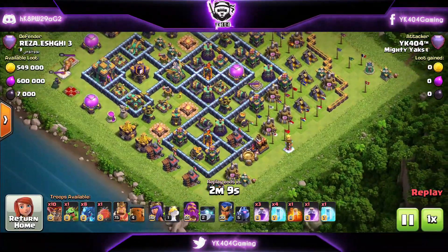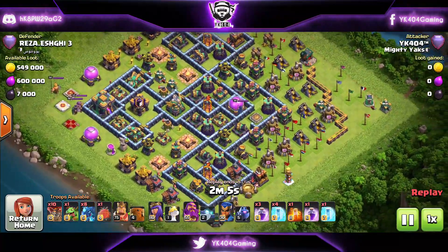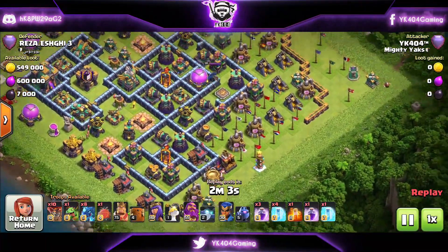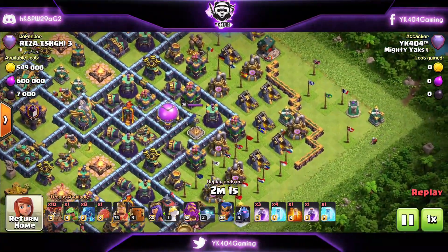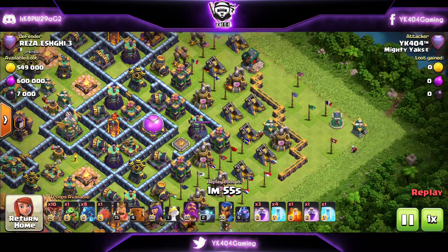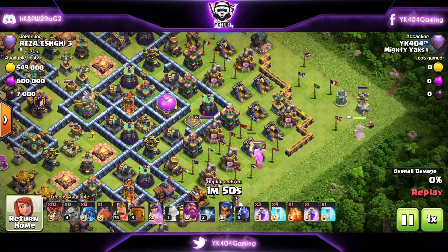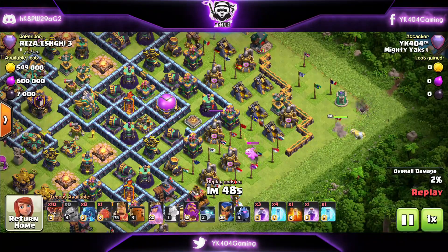This is a failed attempt. Some of you guys requested in the previous video to see failed attempts so you can think about what not to do — so here it is. I consider this mistake very noob-ish on my part, but we're starting again with the Baby Dragon and the Queen to funnel for the E-drags.